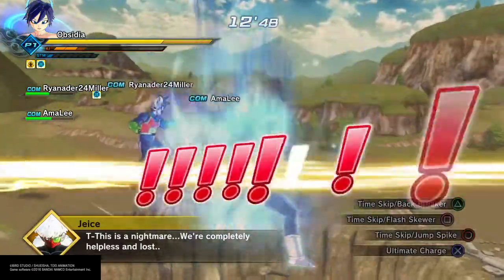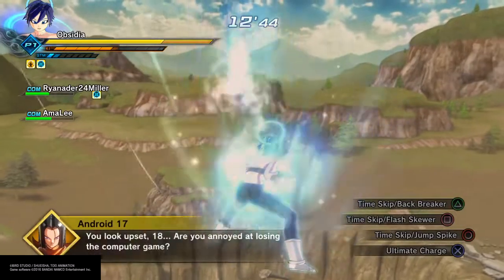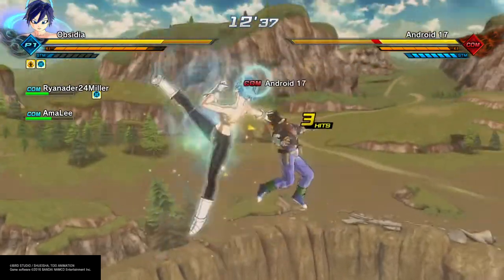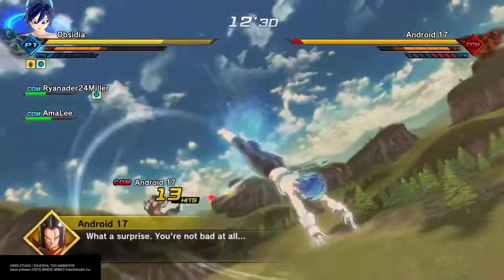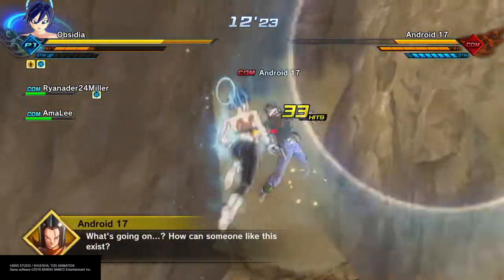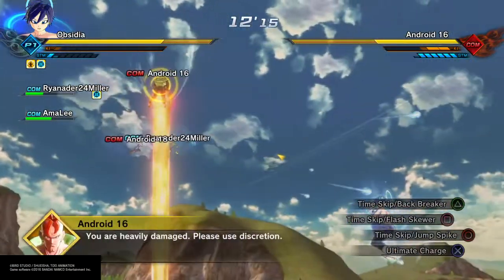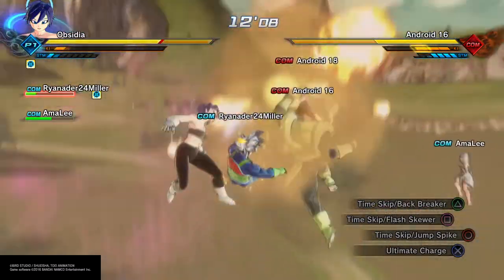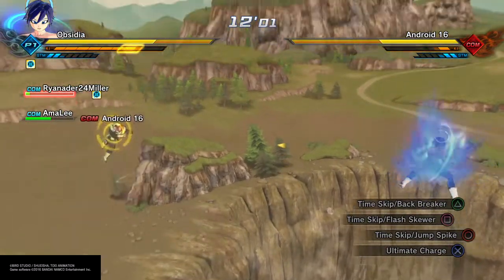With Super Saiyan Blue Evolution you have a constant ki drain, which is a little thing to manage. That's why we're running ultimate charge — why would I run Super Saiyan Blue Evolution without a charge skill? Yeah, ki drain is not good, so that's why we have this.